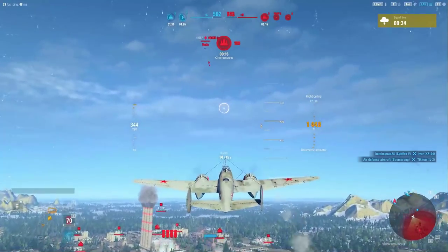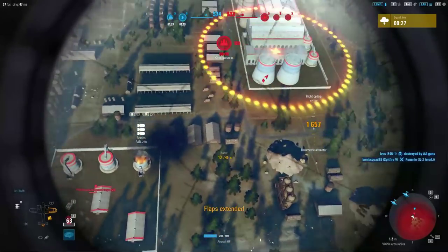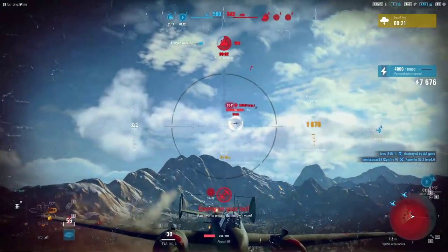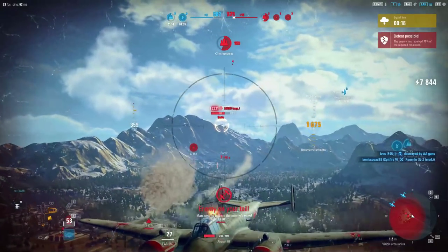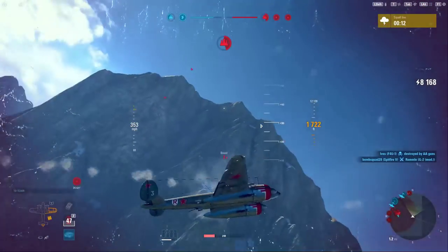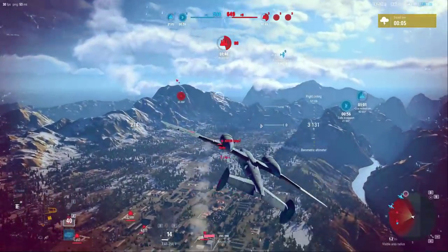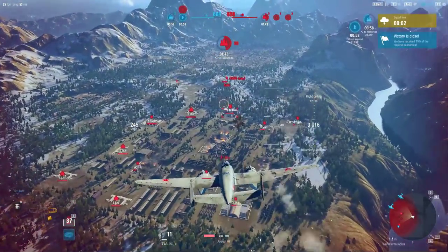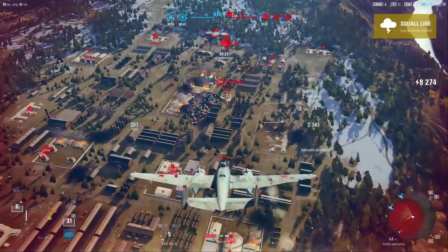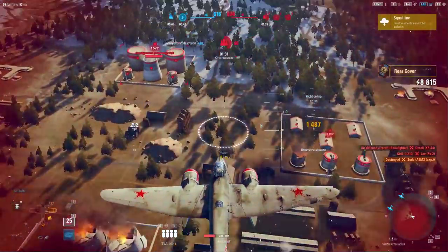We've got an A6M3 Experimental — we flew that with Postal recently. That was a bad bomb drop, but apparently it was good enough because we managed to take the zone anyway. Look at how much damage we're able to pump out with that tail gunner against that A6M3 Experimental. We're getting just a little bit too high and the AA is able to actuate on us now — that's bad news. Trying to avoid the flak but at the same time I want to get guns on target. Can we finish him? There we go — a lot more capture.